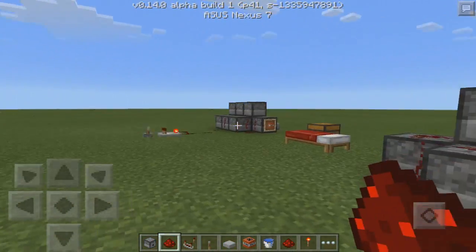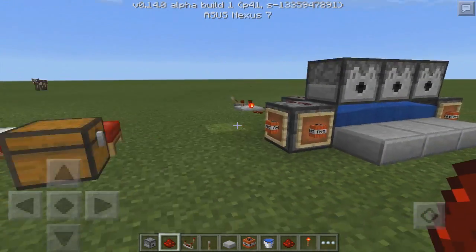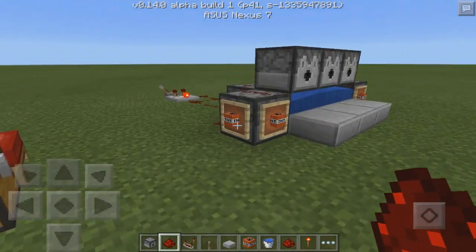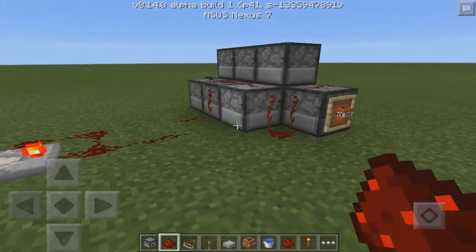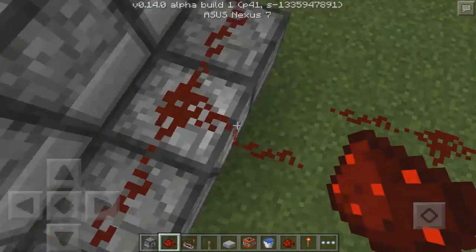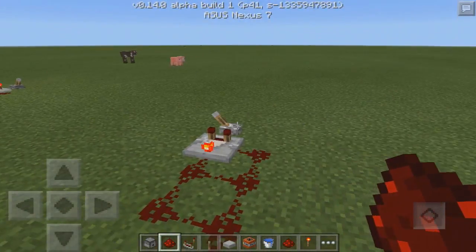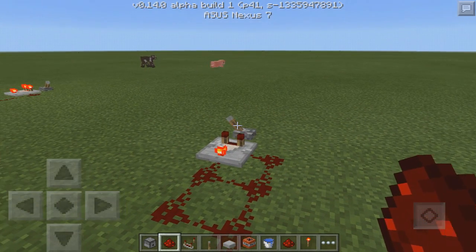I'm going to go ahead and show you that with this TNT cannon — this automatic one I have over here. This is the exact same design as that one over there, except I'm just using item frames. Let's go ahead and do this. We just have to be pretty fast with it. So let's go ahead and crouch, bang, and then if we turn this on it's going to go really fast.